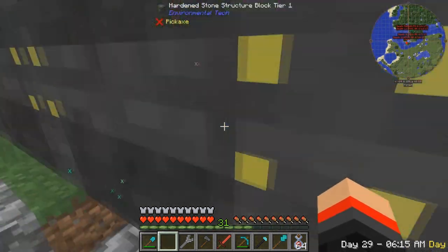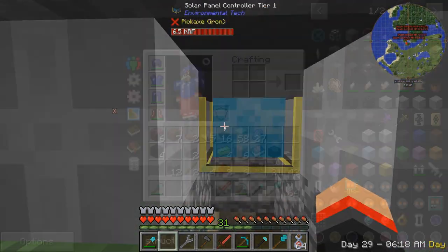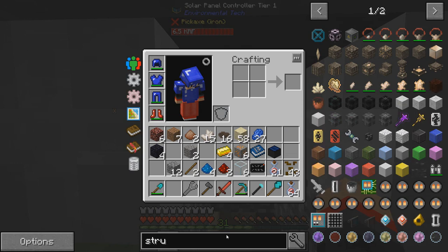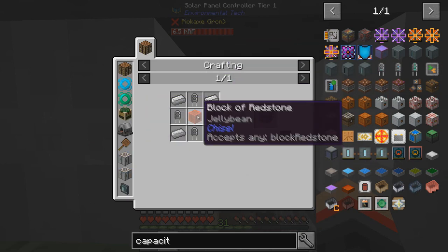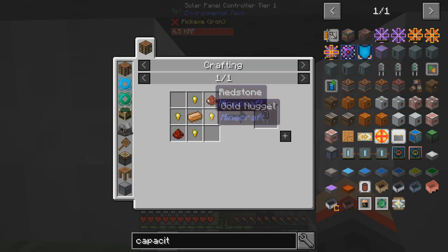I'm not sure how much power it's actually making. Let's get a capacitor bank from Ender IO so we can see how much power it's making. Capacitor bank - basic capacitor bank. Block of redstone, iron, or basic conduit.